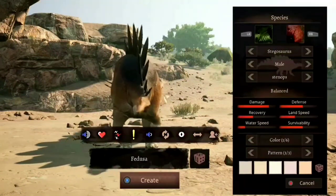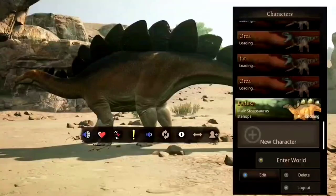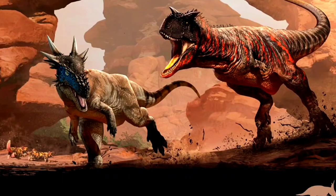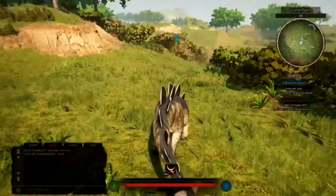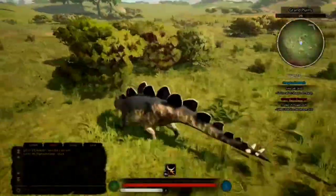Hello everybody and welcome back to another Path of Titans video. Today we are playing as a Stegosaurus — I've just made it and I'm going to grow it. I haven't played Stego in a long time since the start of Gondor, so we're going to be brand new to this, going to see what abilities it's got. Already we're spawned in Grand Plains and we've got a flower and mushroom quest to do.